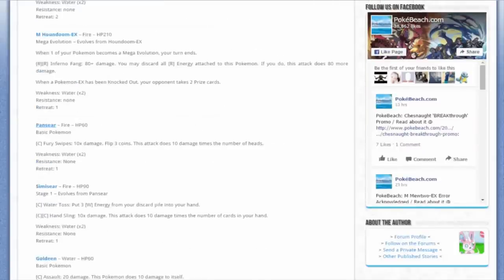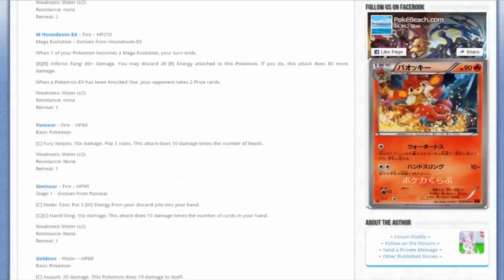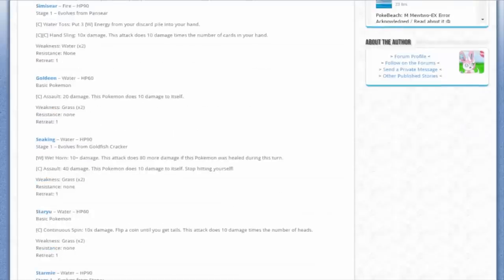We've got Pansear here - it's a Pansear. And the flamboyant Simisear. Water Toss - put three Water Energy from your discard pile into your hand - because that makes total sense. And Hand Sling does ten damage times the number of cards in your hand, so there's some synergy there. Let's say it's the most playable of any monkey that's ever been printed - but that does not by any means make it a good card, ever.